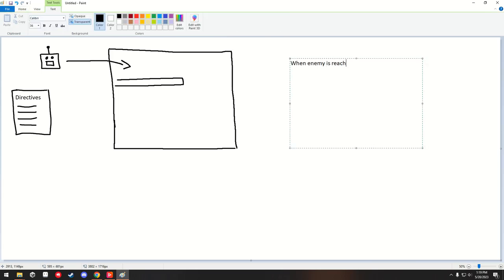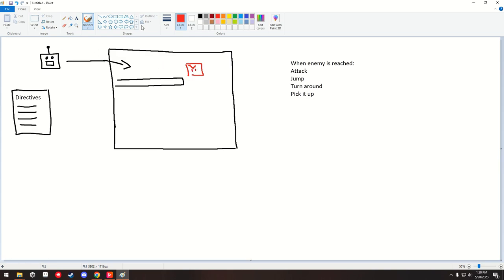Something like: when the robot reaches an enemy, it'll attack, or it'll jump over it, turn around, or pick it up. If you picked the right directives, you would be able to watch the robot go through the level correctly and get to the end.